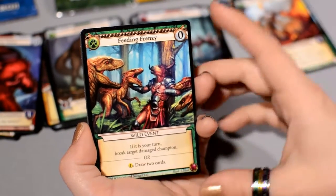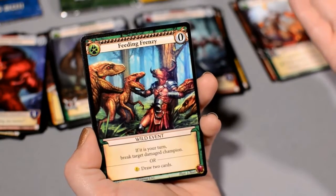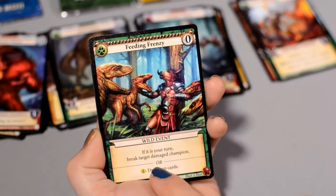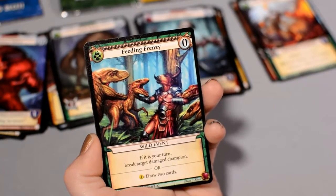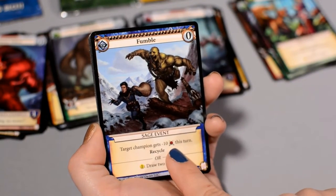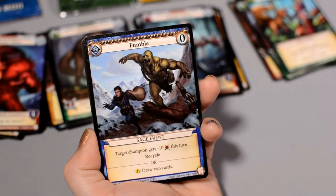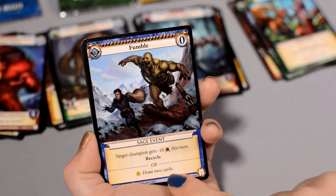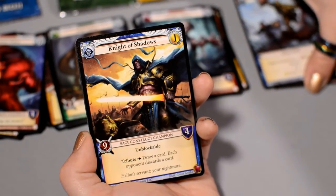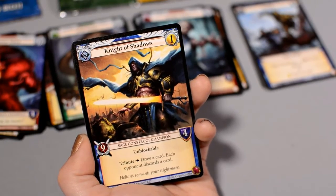Feeding Frenzy is a free event: if it's your turn, break a target damaged Champion — so if a creature didn't die from blocking, you can finish the job. The Raptors come in for the kill with that pack mentality. Or you could pay gold to draw two cards. Fumble is a free event: target Champion gets minus ten attack this turn, cutting that big breakthrough creature down to size, and you get to recycle. Or you can pay gold to draw two cards. It's nice to have cards with options — it really hurts not to be able to draw extra cards, since your hand gets thin as the game goes on.